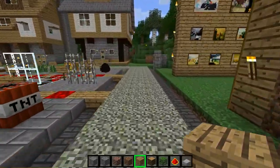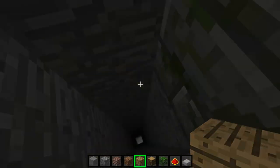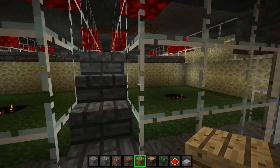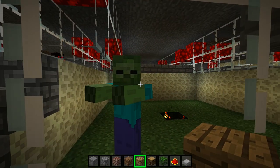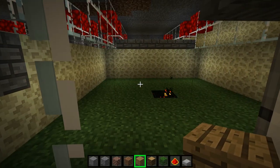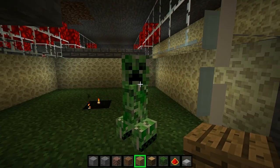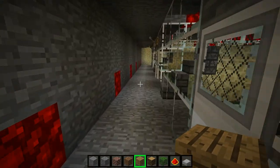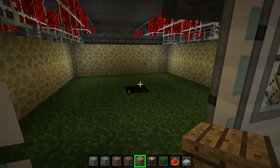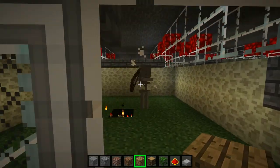There's another area I discovered since the last video, which is this down here. I gave all mobs the same treatment as every other texture — a little bit more defined but still the same thing. It's pretty much like that for everything. Spiders don't look much different — like everything else, they look a bit more defined, but that's about it.